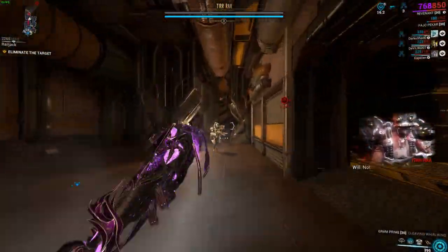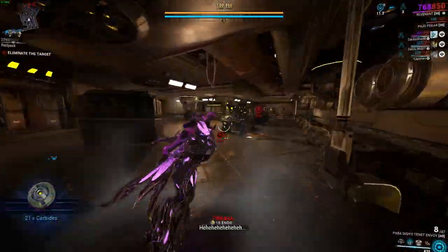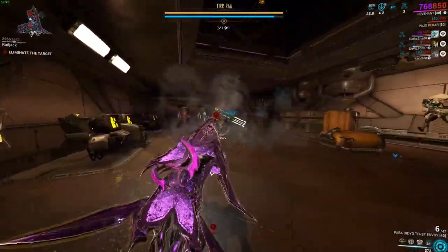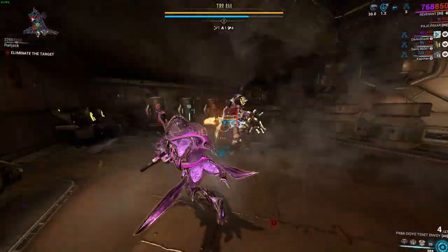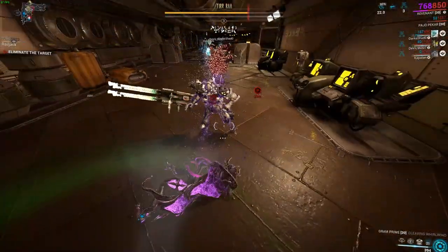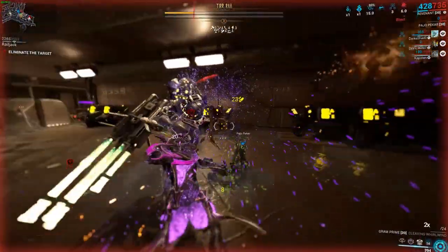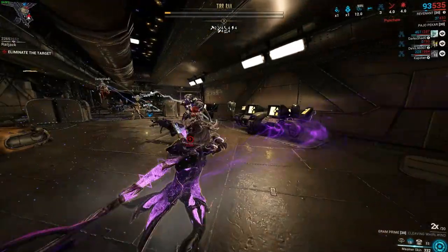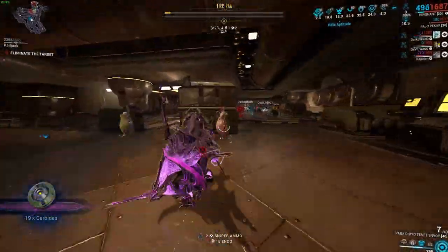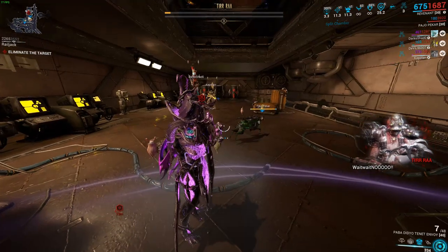When you go into Railjack, I'd prefer playing with a squad. You do have to wait for all four Liches to be killed — one from each squadmate — but the extra support is worth it. One of the best Warframes for this Railjack fight is Banshee with her Sonar ability. She creates weak spots, and the Kuva Liches will die in seconds with all four players shooting them. Banshee is squishy, but making the Kuva Liches have multiple weak spots is incredibly useful.